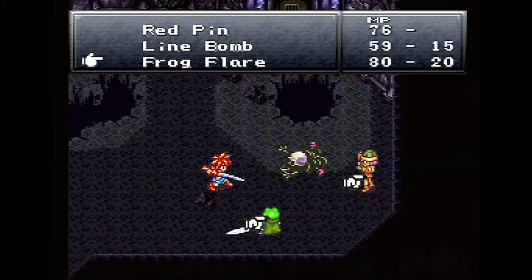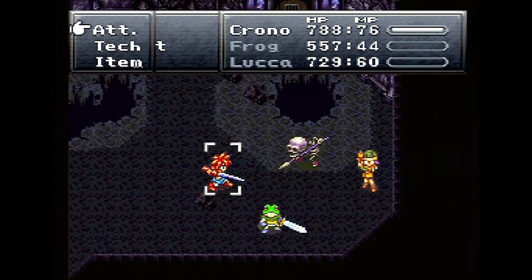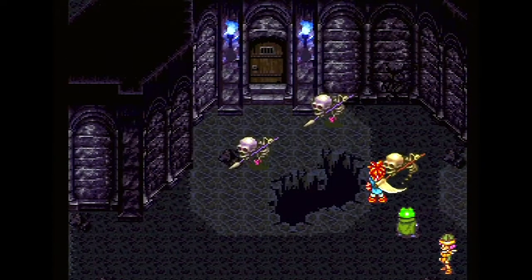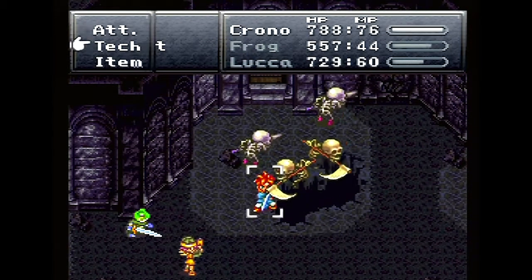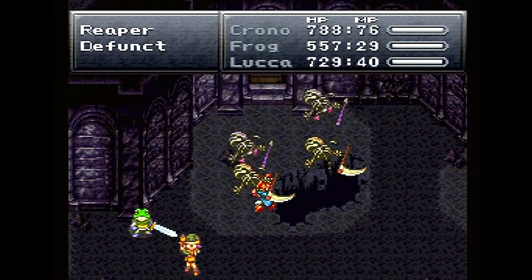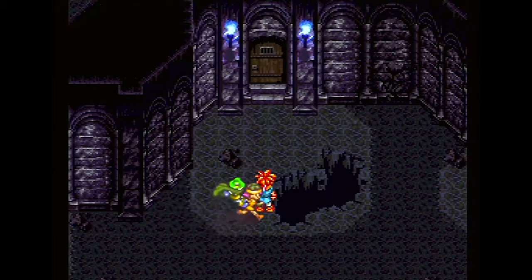Oh yeah, this is their ultimate dual tech — Frog Flare! It just uses both of their strong moves. That's pretty goofy — poison frog! Oh my god, that move fucking rules. Does it hit everybody? Oh yeah, absolutely! Well I can't use it on all these guys since some are immune to magic unless they're laying down. Maybe they're weak to fire — giant frog! Oh my god, why wasn't I using that from the start? So they're just immune to lightning, not straight-up magic.